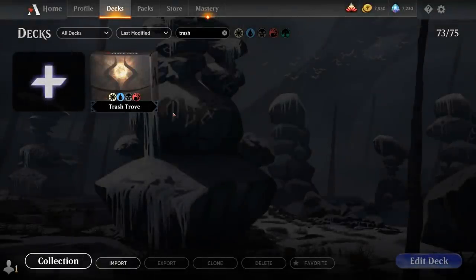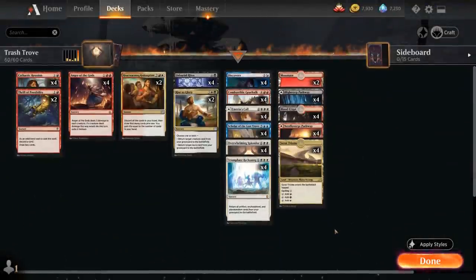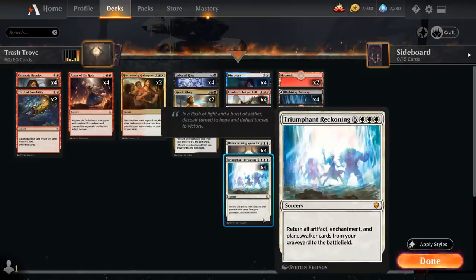Hello and welcome to another Historic Games video. Today we're taking a look at a Mardu Reanimator deck titled Trash Trove, as voted on by my supporters on Patreon. The deck features four copies of Triumphant Reckoning from the latest Anthology expansion — a nine mana Mythic Rare Sorcery that returns all Artifact, Enchantment, and Planeswalker cards from our graveyard to the battlefield.